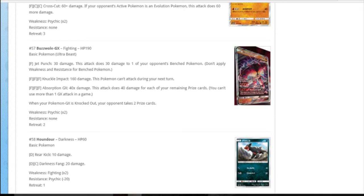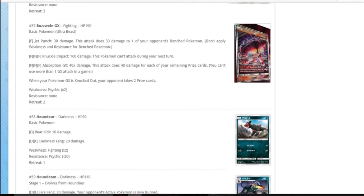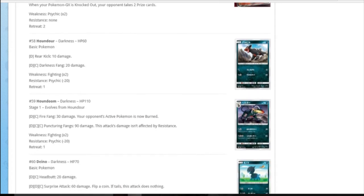Absorption GX: it does 40 damage to each of your remaining prize cards. So the earlier you do it the better - with six prizes remaining that's 240. It really has to be your first attack of the game. If you go down to four prizes it's 160, with a Strong Energy it's 180. The perks of using the GX over the normal one is you can attack next turn. You really need to use it early but getting three energy on it as your first or second attack is hard. It's a really cool GX - one worth picking up, definitely.